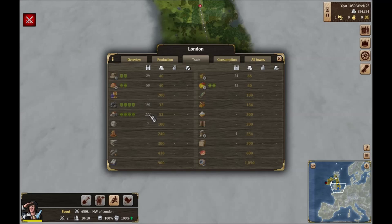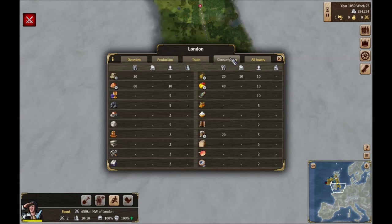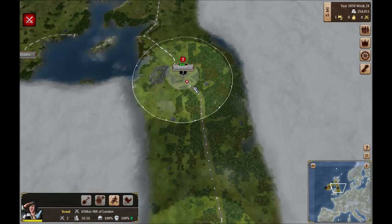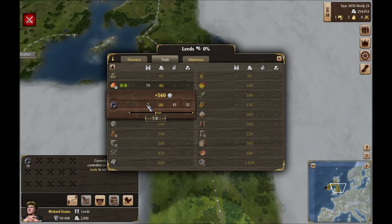We still haven't produced really any beer, which is a little bit frustrating. We're producing more than enough grain, so what's the hang-up? Let's speed things up here and we'll sell them quite a bit of coal — apparently they need all of it, so I'll sell them all of it.